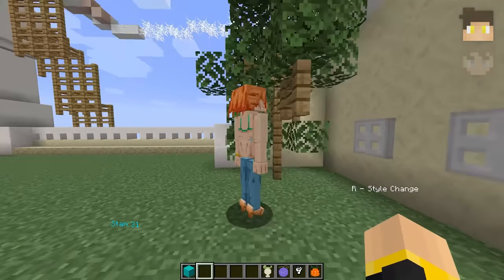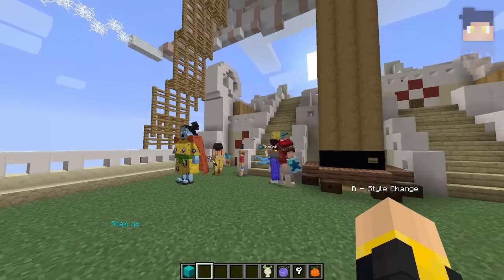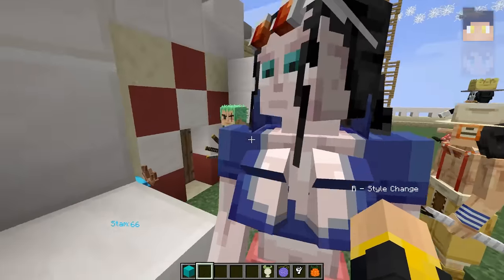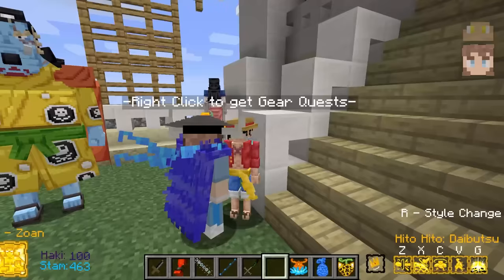We need to find a bit of ocean to show this crap out on. We spot Nami, Chopper — wait, Chopper's like four, I can't say that. Hold on. Nico Robin! Getting distracted by all the One Piece characters on the Sunny. And there's Luffy just chilling.